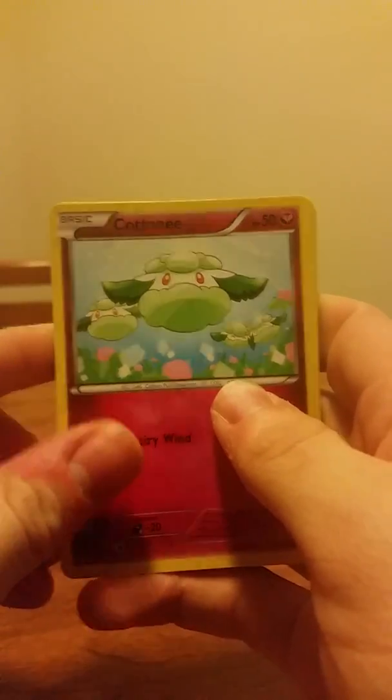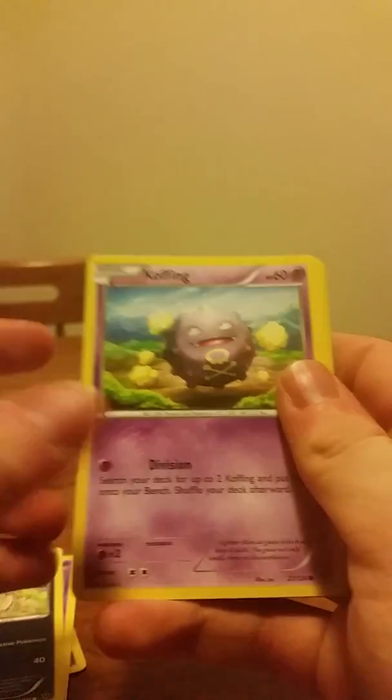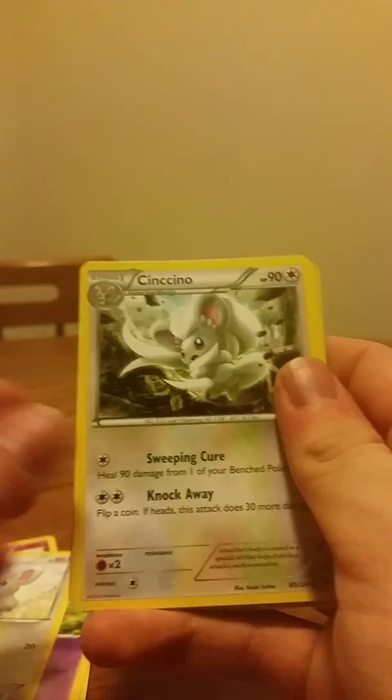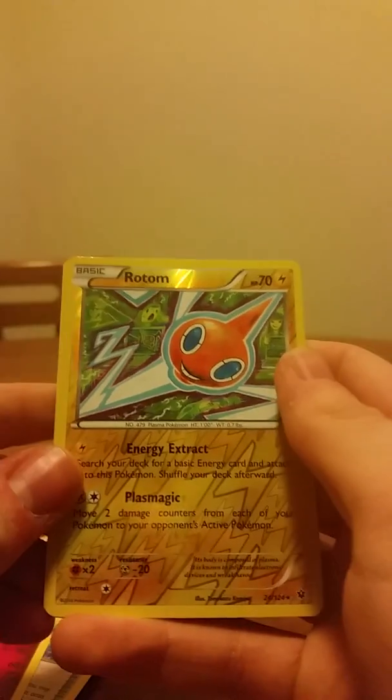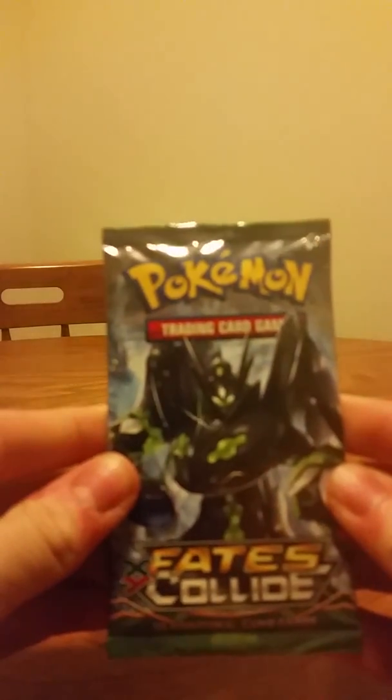That is an uncommon and the rare is Kabutops again. No! So we got this next pack right here. So far I'm hating the pulls right now. Okay, we got Caterpie, Swooshies, Bill, Coughing, Minccino, Cinccino, Hex Fossil, Amoonguss, Wigglytuff, Roar, and that is a reverse holo rare which is pretty decent, and the rare is another Lucario. So far, horrible, horrible pulls.